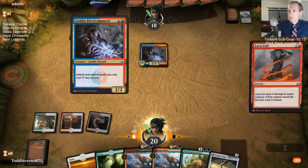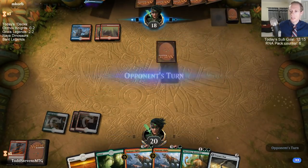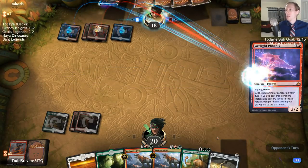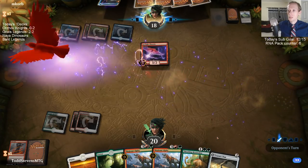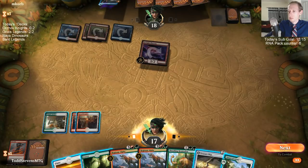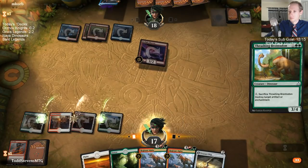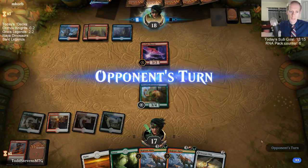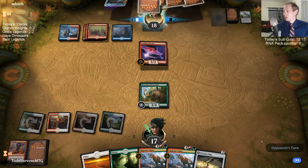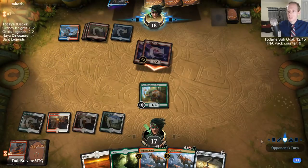Got to slow them down. I don't think I'll have Golgari aggro lands before RNA — there's only one more stream before RNA which is going to be tomorrow. I'm definitely playing Naya Legends, Hadana Stompy, and Rakdos Midrange tomorrow, and then the fourth deck is still kind of up for consideration.